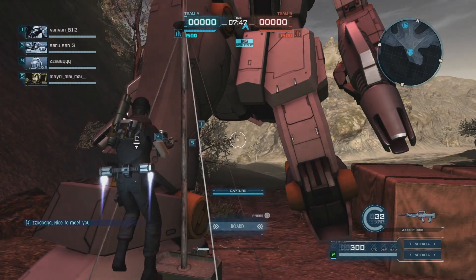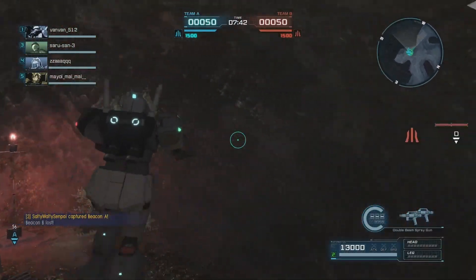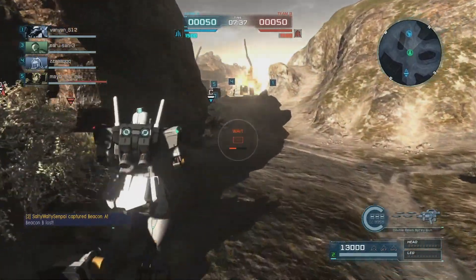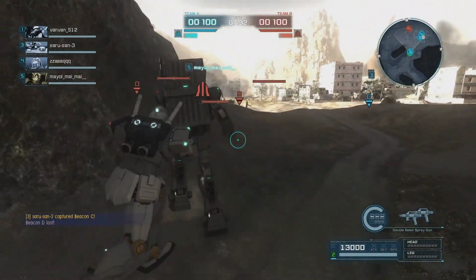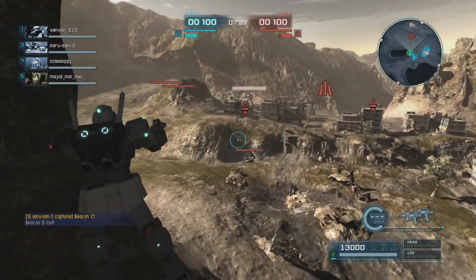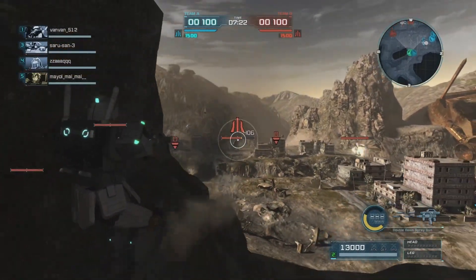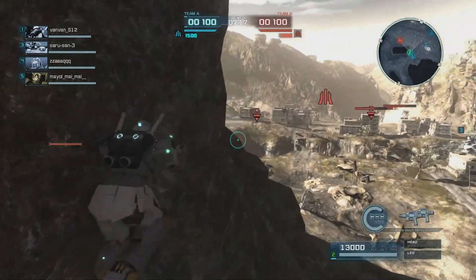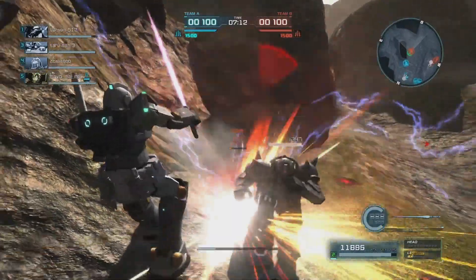The suit we have here today is the Gym Gather Road from Battle Alliance. It is an original suit to that game, and it is a raid in GBO2. It comes with two beam spray guns, a saber as a main melee weapon, two sabers total, and head Vulcans. The head Vulcans are really good — I forget to keep using them because the standard GM's head Vulcans aren't that good.